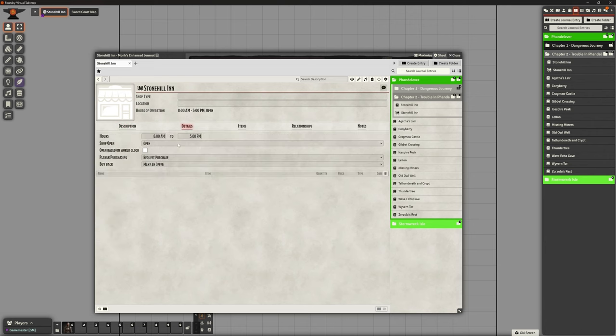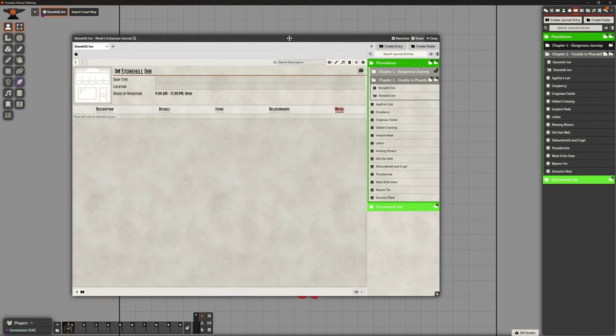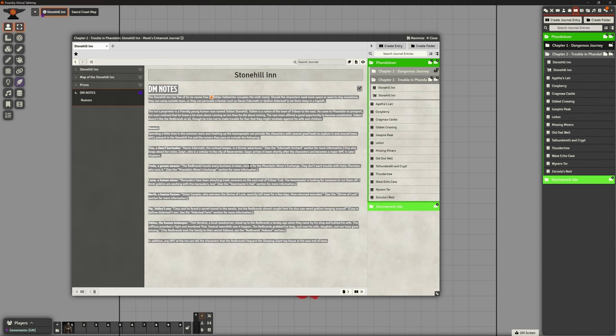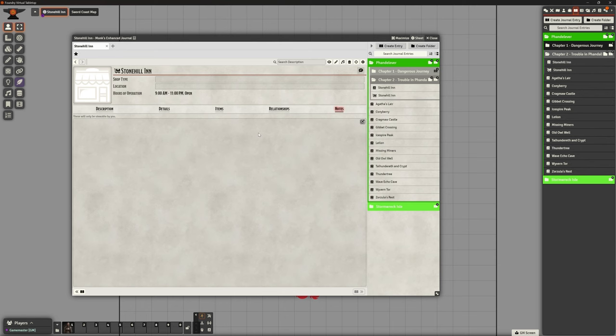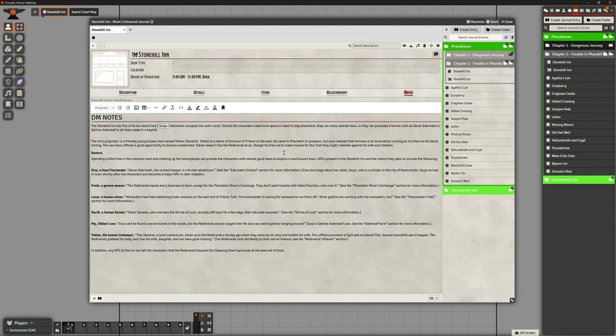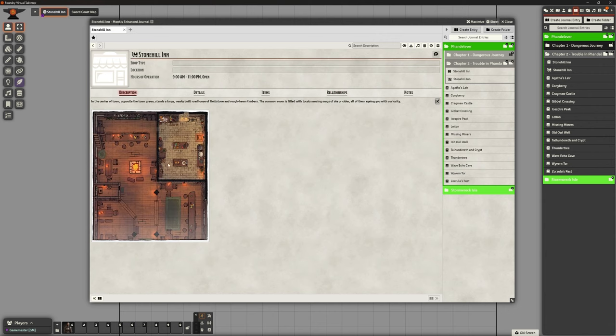In the shop journal, I can have the description and details about when it's open. I can set it as open until 11 PM from nine. I'm happy for players to request a purchase and make an offer for buying and selling, but I don't want them to just take everything they want. There's a 'notes' tab which says it's only viewable by you - meaning the DM - so I'll copy my DM bits in there. Bob's your uncle, we've got those in there.